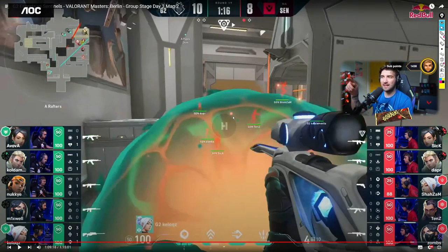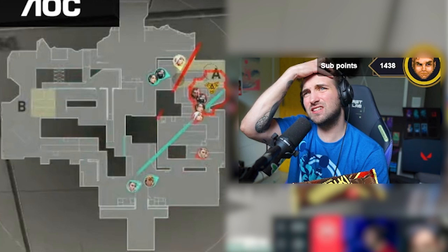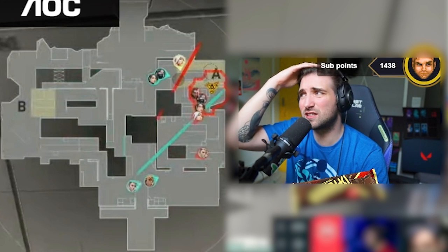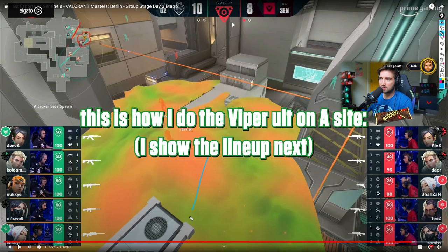See this smoke — this is why Sick was saying this smoke is actually great, because the player on rafters and on back side can't see anything. But he ulted... he didn't ult correctly. It doesn't cover the back side, it doesn't cover rafters. The sage wall is being used here and the plant is here.